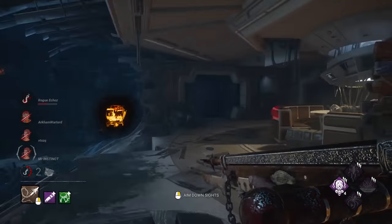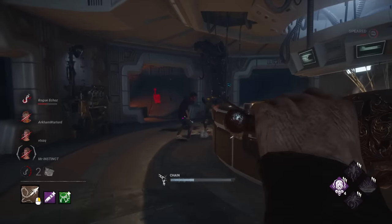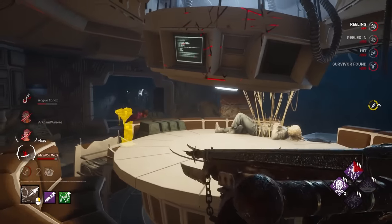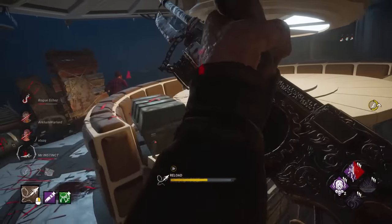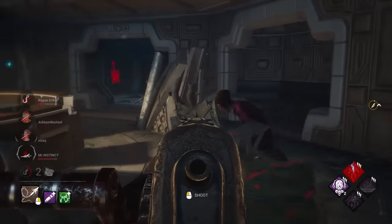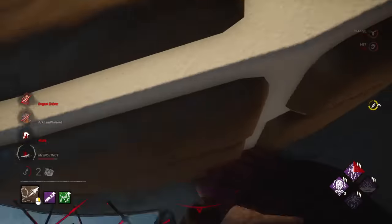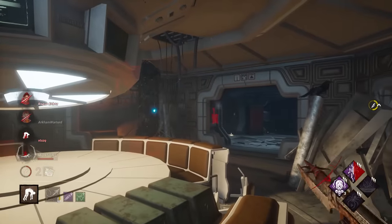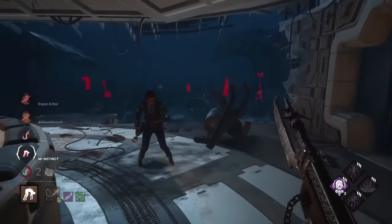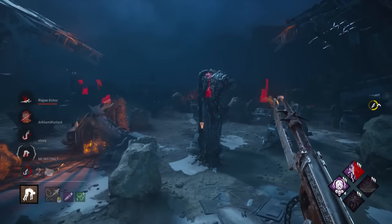Maybe later. Another gen — stopped the heals. I don't know why she did that. Let's go for this one. She's trying to loop. Put her down. We have three downs right now, that's really good. There's one dead. Have I just made this bully squad give up with this build?